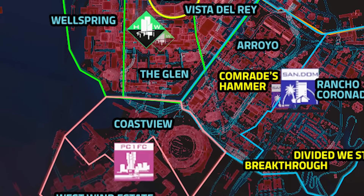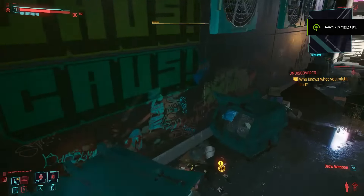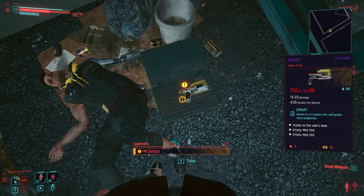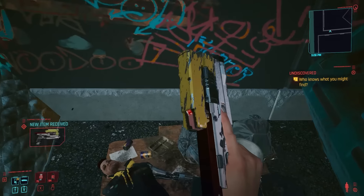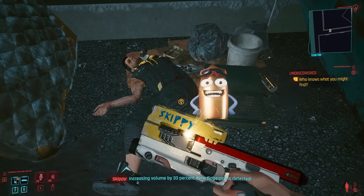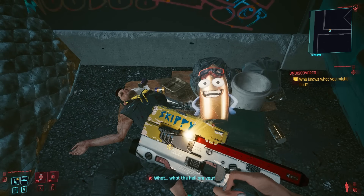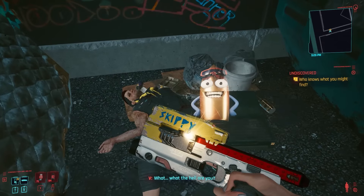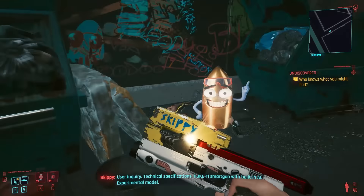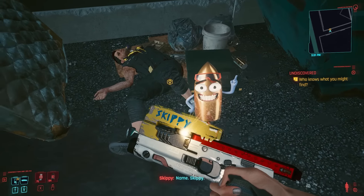That's everything we can do in Pacifica. Now let's go to Heywood. Our next target is Skippy. If you climb over the fence here and look closely enough, there's a gun lying on the ground for you to pick up. The location is near the borderline of the Glen and Vista del Rey, Heywood — you should see an undiscovered side job in your map. You know what I'm thinking? This guy just looks like Mista the Sex Pistols from JoJo's Bizarre Adventure. Anyway, if you try to get this gun during Watson's lockdown with illegal methods, Skippy will keep its mouth shut — it just won't say anything. Just FYI.